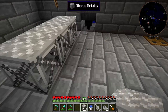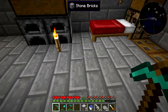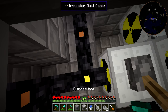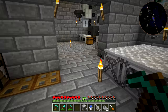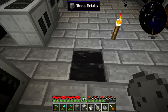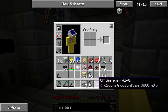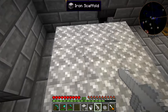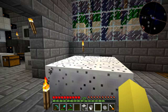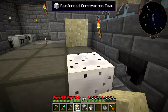We'll place down about nine of these iron scaffolding blocks. To make the foam for the sprayer: you put down a bucket of water, right-click with CF powder on it, and it gets all mixed up. Then you take the CF sprayer, right-click to suck it up, and you get a bucket of construction foam in there. Then come over here and right-click - it turns into reinforced construction foam. It consumes about 100 per block. Then take the sand and click on it, and boom - reinforced stone.